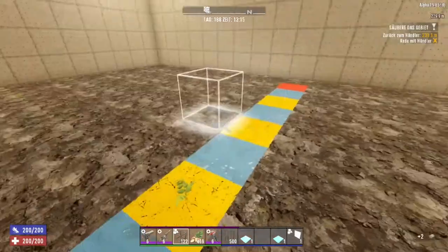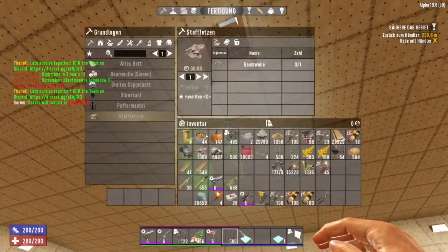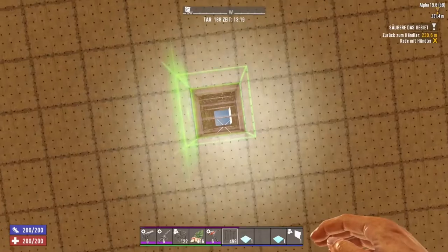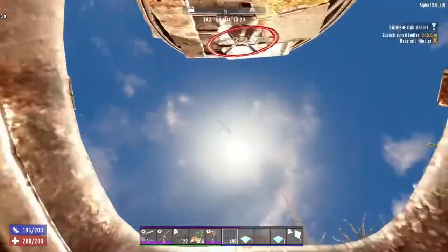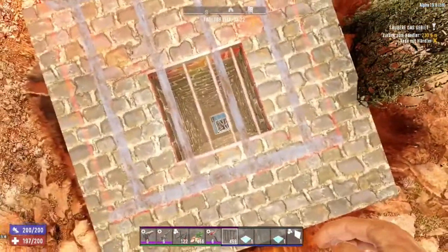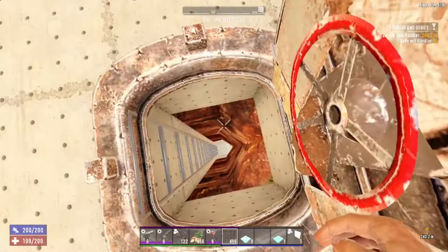If you remove the glass, you can build here without any problem. I recommend using iron bars, which are really durable in health points. You can put these inside to prevent zombies from falling into your fields. In the best case, start from the top and build down, filling all the light shaft until each block has a steel bar.